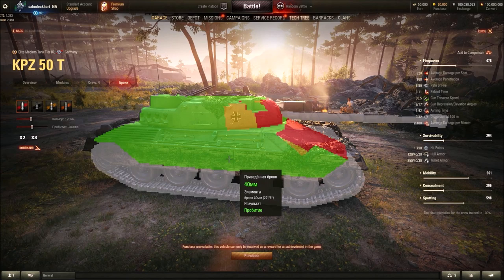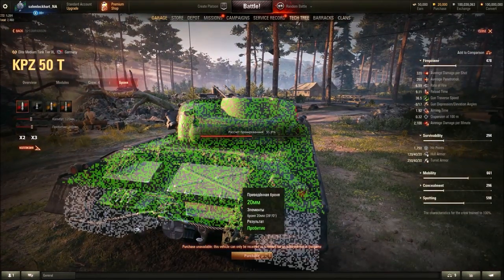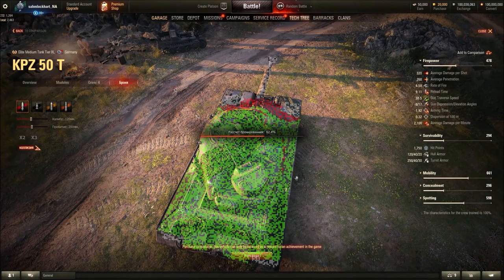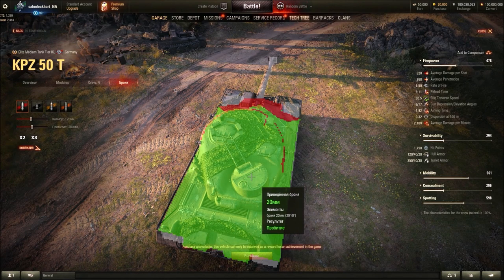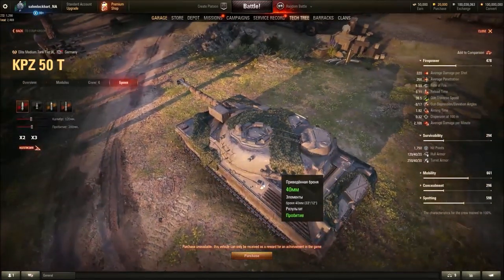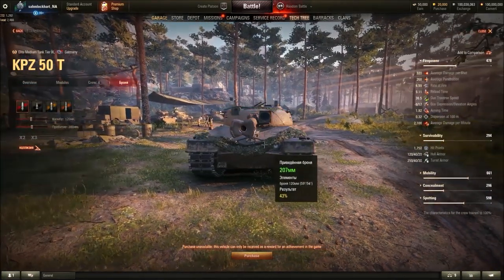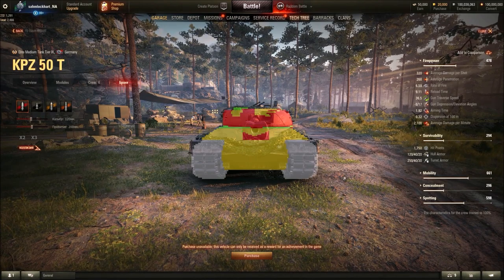Side armor is 40mm for the hull sides and turret sides — that is terrible. Turret sides and rear are below 40mm, and the hull rear is only 20mm. If you get hit by artillery shells on the turret roof or hull roof, you will likely be penetrated and dealt around 1000 alpha from the high explosives, probably knocking out two crew members. So other than the front, the armor is crap. Don't side scrape — just use the turret armor, the upper plate, go hull-down, use the 8 degrees of gun depression, and try to hide the gunner sights.